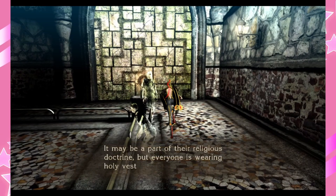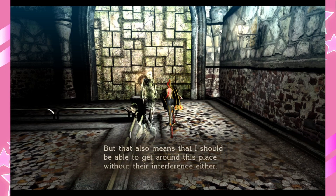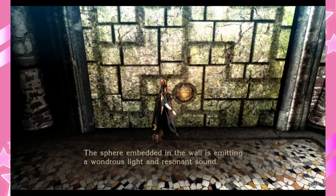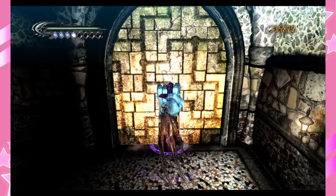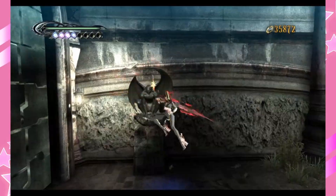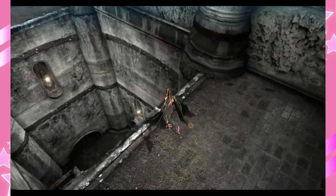A resident of Vigrid — it may be a part of their religious doctrine but everyone is wearing holy vestments. As long as I am in purgatorio I won't be able to intervene in their affairs, but that also means I should be able to get around this place without their interference. The sphere embedded in the wall is emitting a wondrous light and a resonant sound — getting closer to it makes it glow brighter, as if it has some sort of ability to respond to a witch's power. So basically they want you to hit the door until it glows all gold, then you can go through. You can break these too — sometimes there are secrets in them.